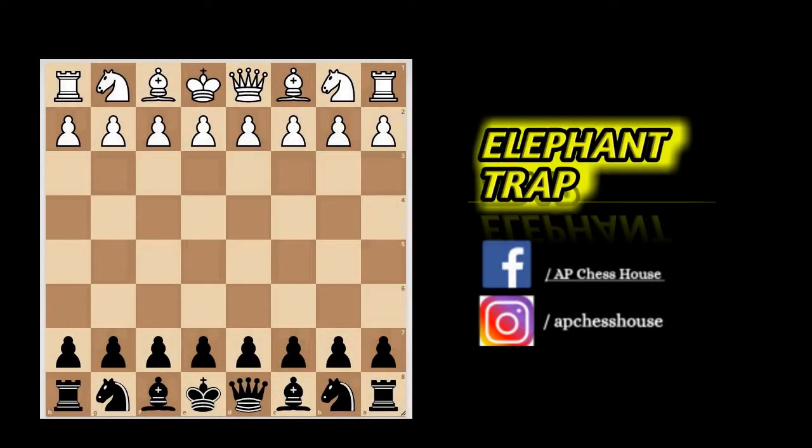Hello friends, welcome to AP Chess House. You all know that we bring daily chess tricks and traps, but today in this video I have come up with a new trap called the Elephant Trap. The Elephant Trap is a faulty attempt by white to win a pawn in a popular opening called the Queen's Gambit Declined variation. Many players fall for this trap, so it's worth trying it.